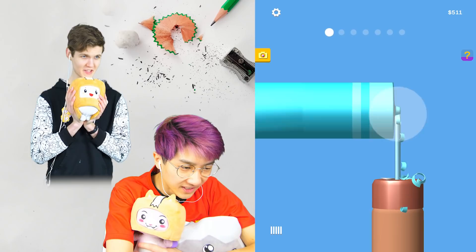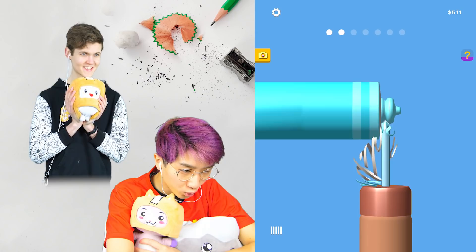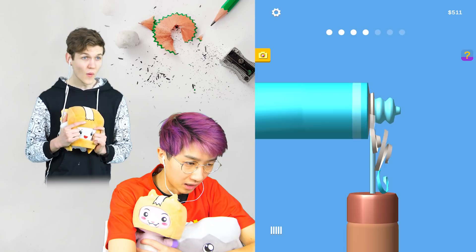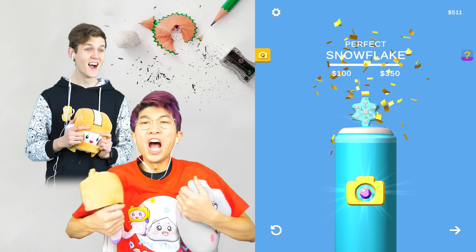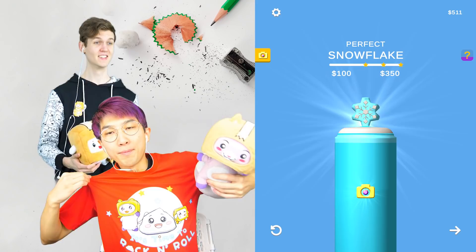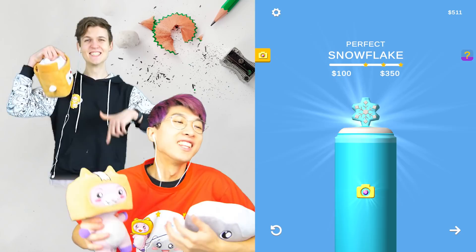Last one in the winter collection — can I three-star this? This is so satisfying. Slow and steady wins the race. It's a snowflake — three stars, let's go! Make sure to leave a like and subscribe, check out lankyboxshop.com for new merch coming in just a couple weeks. We carved some pencils, made a perfect snowflake — we're gonna go eat some cupcakes!